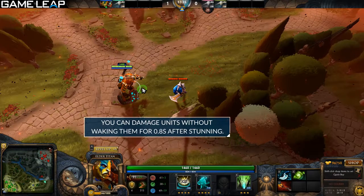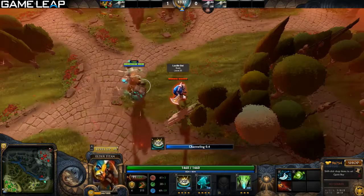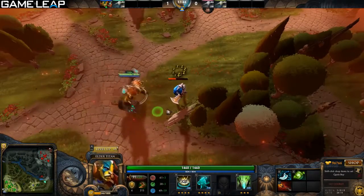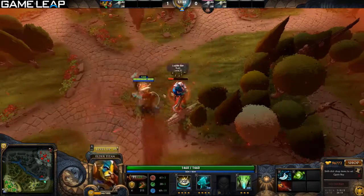When units are slept, for the first 0.8 or 1 second, they cannot be woken up. So this means you have free damage for just under a second. Remember, only player-based damage can wake up the affected units under the sleep. Lane creeps, neutral creeps, and buildings will not wake them up.